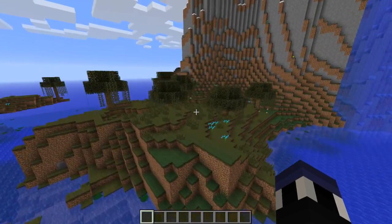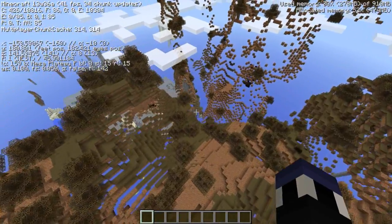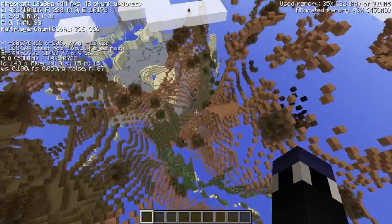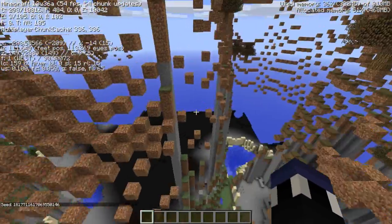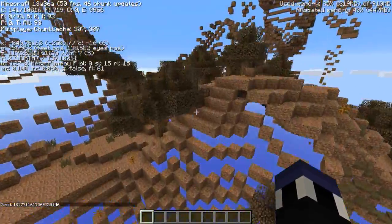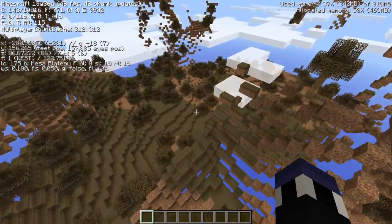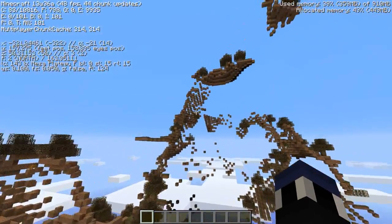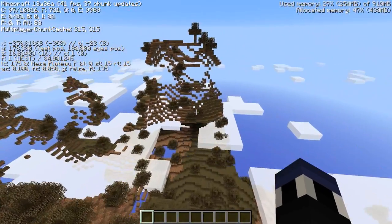As you can see with the new Mesa biomes, where the hardened clay is not spawning, you can actually get a better idea of how the clay itself is supposed to spawn. Previously you just saw floating hills atop a giant mass of air. You can get a much better idea of what these biomes are supposed to look like if you imagine the air blocks inside the mountains as various different colors of hardened clay.